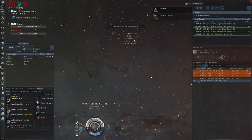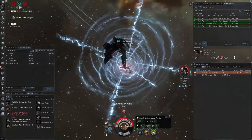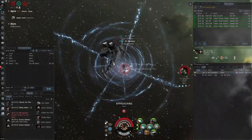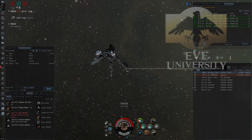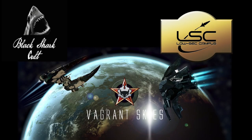Another and perhaps more obvious way to get alpha kills is to roam as a small gang. If you've got two or three mates you can rope into playing EVE, you can have an absolute blast roaming together, and even as free-to-play or lower-skilled characters you can start taking on bigger and more dangerous targets and get on some nice kill mails. There are also many great newbro-oriented corps — EVE University, the Black Shark Cult, and A Band Apart's Vagrant Skies are some of the better corps for low-skill and alpha clone PvP in low sec where you can learn the tricks of the trade.